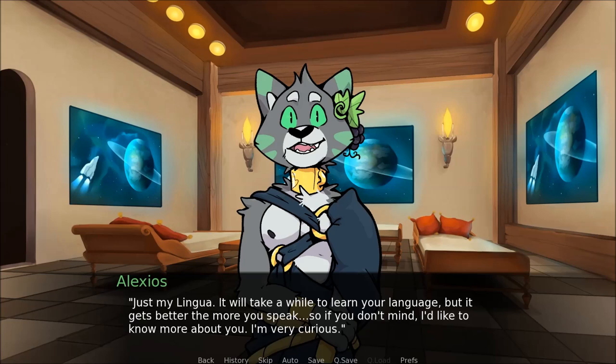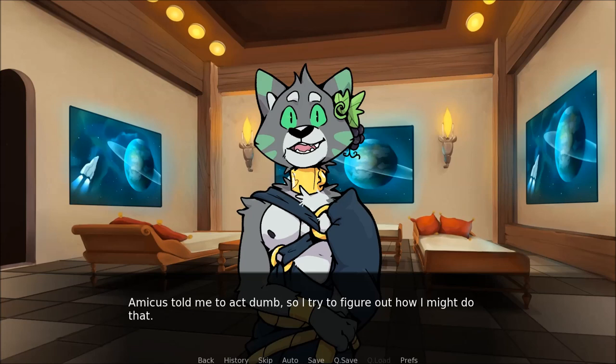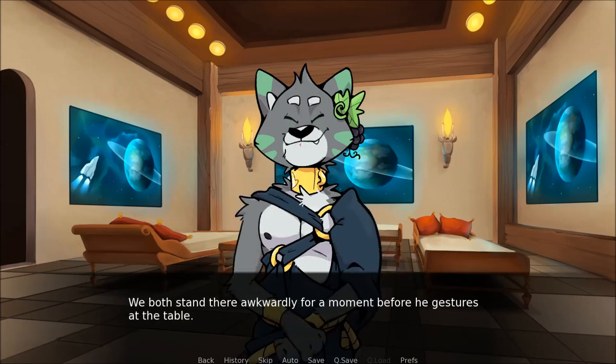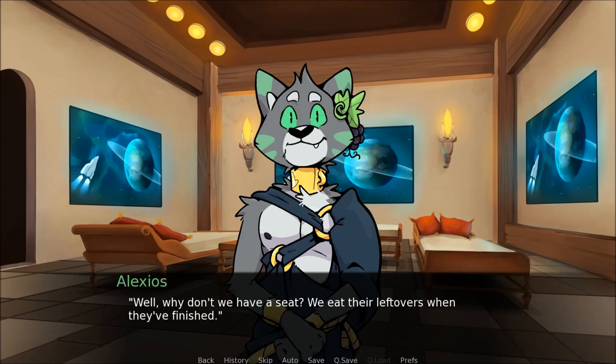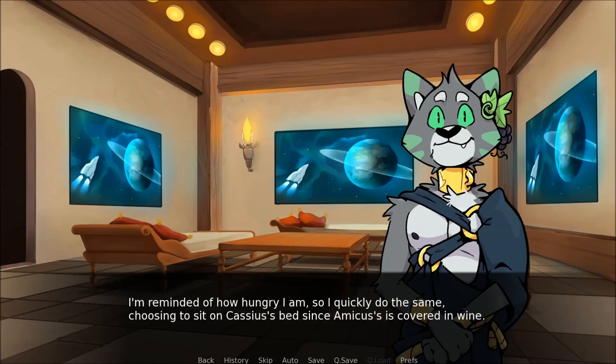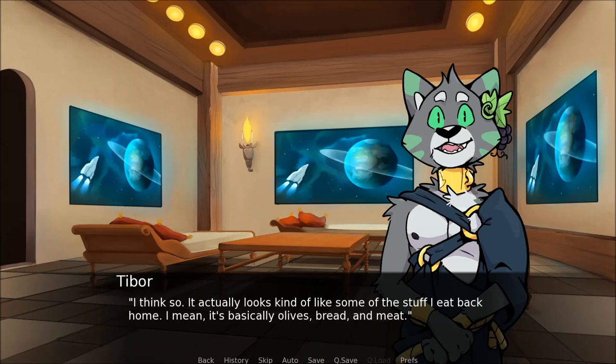Though, if you don't mind, I'd like to know more about you — I'm very curious. Amicus told me to act dumb, so I try to figure out how I might do that. I fix a distant look on my face. Far away. Alexios blinks, then giggles. We both stand there awkwardly for a moment before he gestures at the table. Well, why don't we have a seat? We eat the leftovers when they're finished. The cat moves over to sit on Cato's bed, reaching out for his own small plate. I'm reminded of how hungry I am, so I quickly do the same, choosing to sit on Cassius's bed since Amicus's is covered in wine.